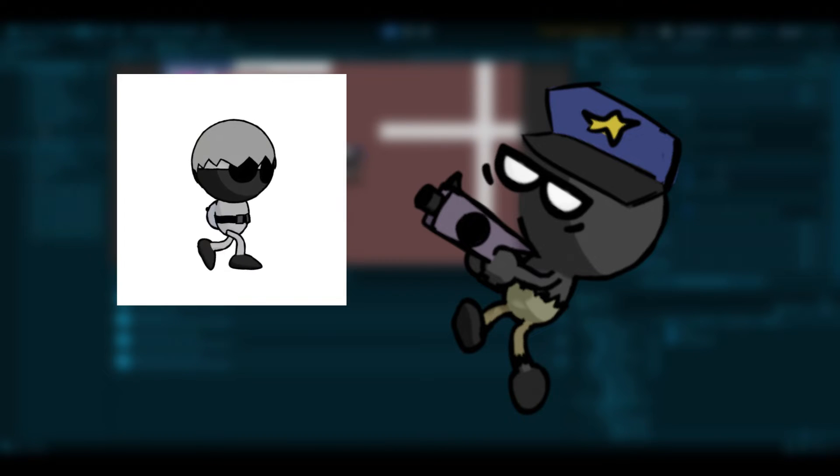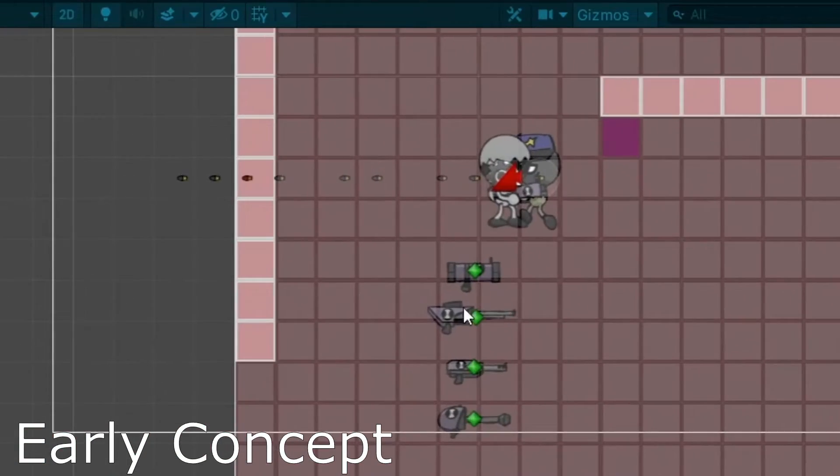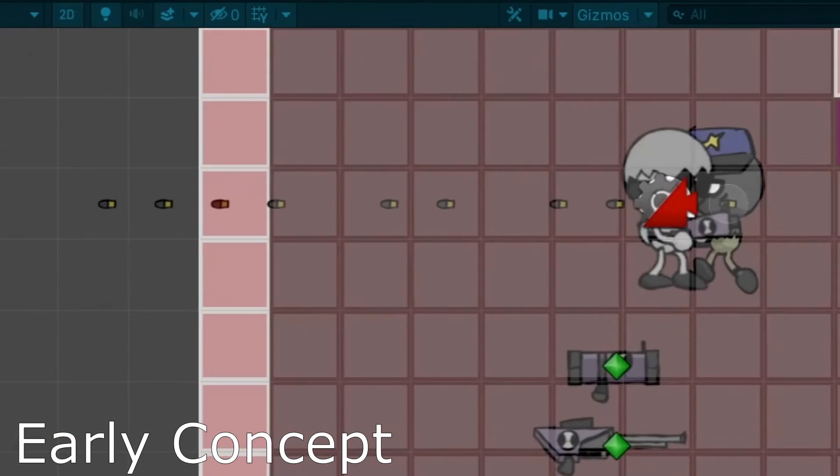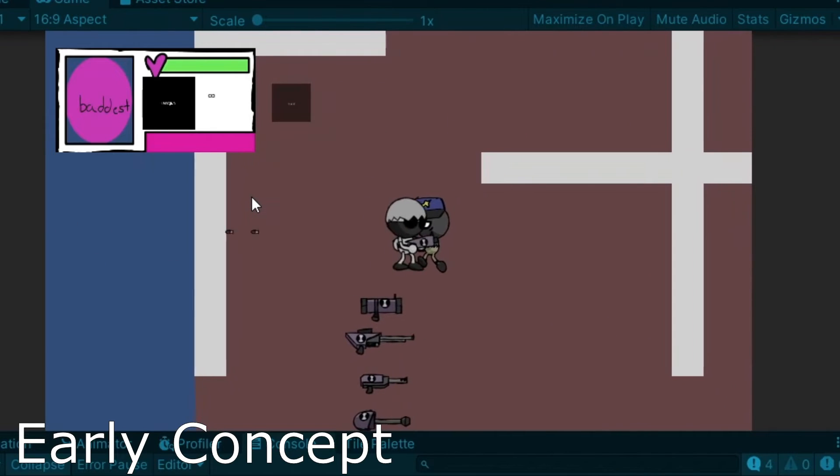Now in concept that makes sense — you have a gun, he has a gun, we all have a gun, this is America. However, the issue was just that it wasn't very fun. I tried to reduce his rapid fire to give the player more time to fire back, but it still just didn't do much for me. I spent too much time trying to dodge the bullets, and as a result, I could barely get a hit in.